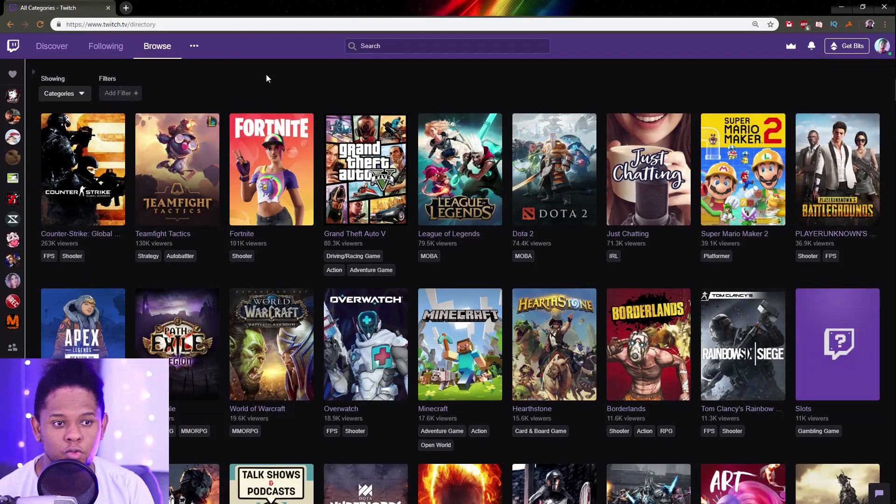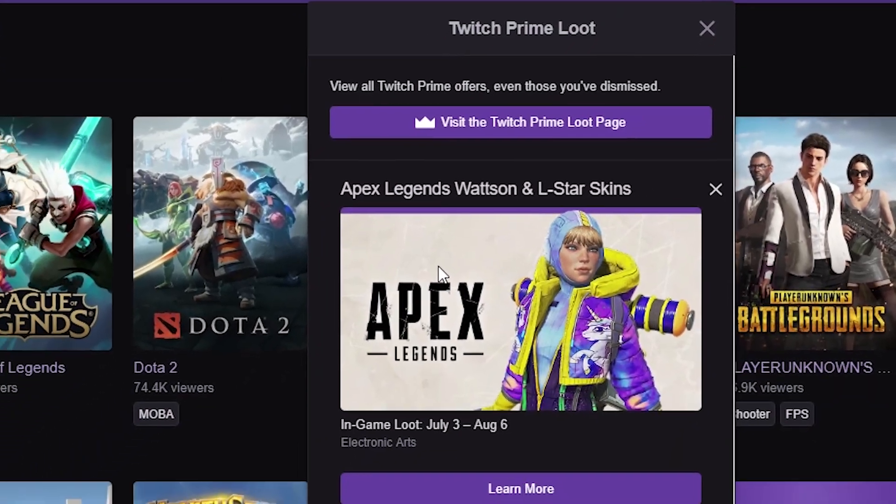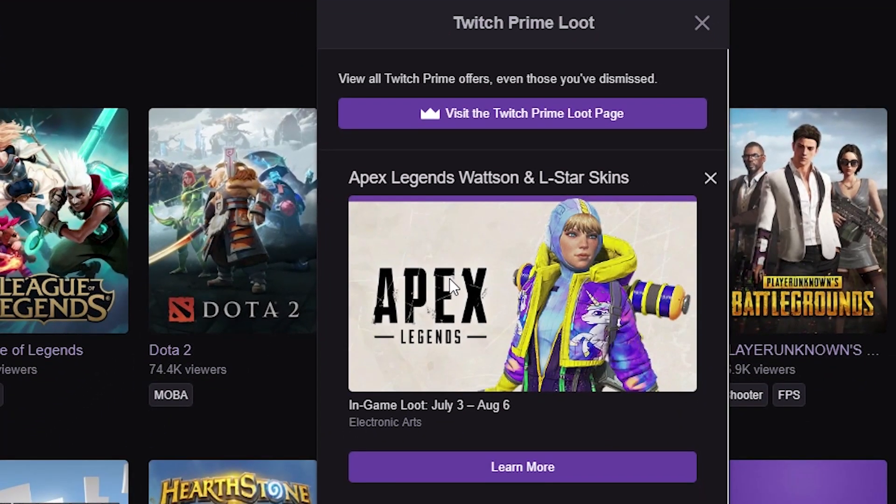Okay, so I'm on my computer right now. I went to twitch.tv and I'm just going to click on that Prime Loot button. And there you go — here you can see Apex Legends, Watson and L-Star skins.